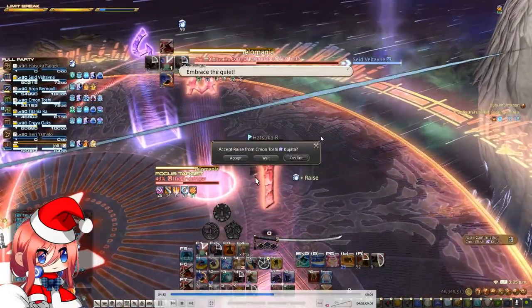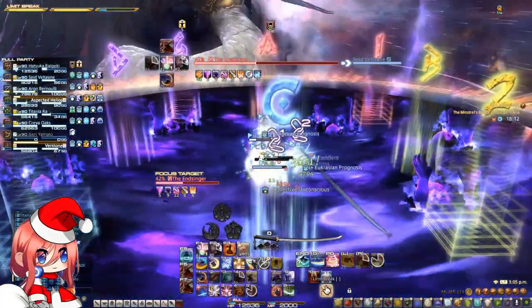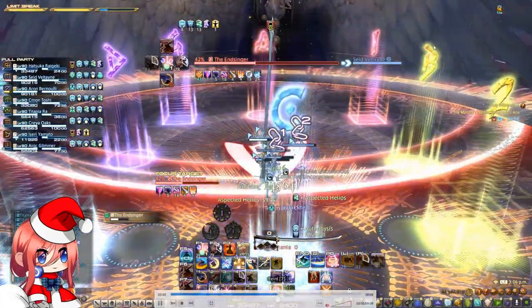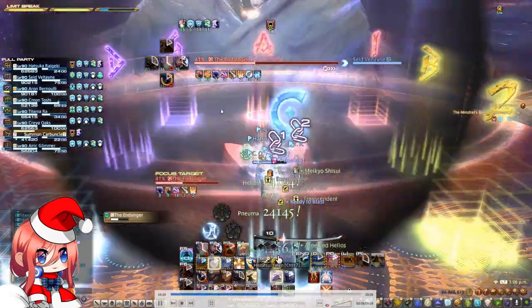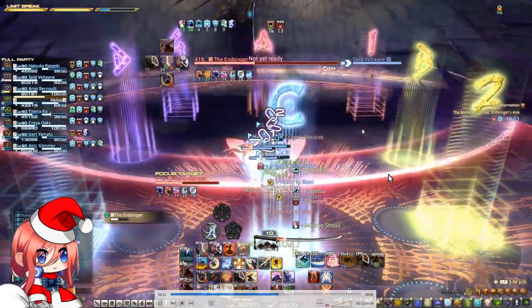After that, the boss is going to cast Telomania — this is a multi-hitting raid-wide AoE. Make sure you heal and mitigate through this. After she finishes hitting three times, there is going to be another raid-wide which is going to apply a bleed. Make sure you shield and mitigate through this.